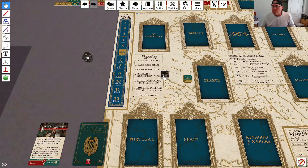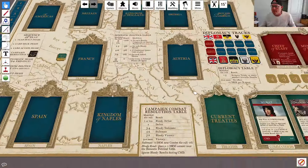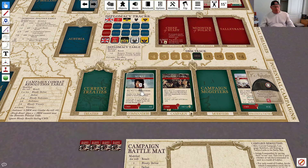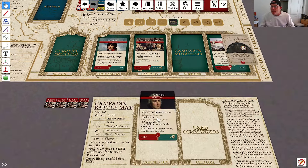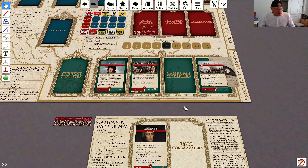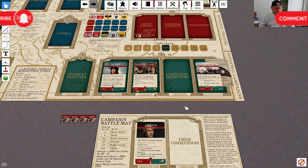So we go to campaign resolution. We start the game with 3 admin. First thing is to assign commanders. I've got Murat, but he costs 2 glory to use and I don't have 2 glory, so we aren't going to assign him. The other commander I've got is Lanz, and he costs 1 admin to use. So we're going to go ahead and use him, spending that 1 admin. We've also got the strategy and tactics card to be aware of. So we've assigned Lanz to the campaign — he's the only person we're going to be able to use.